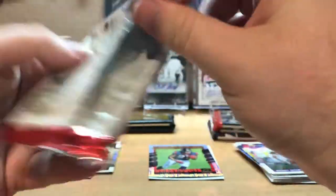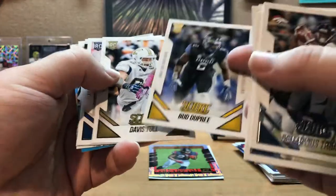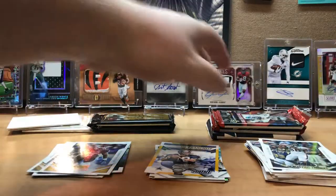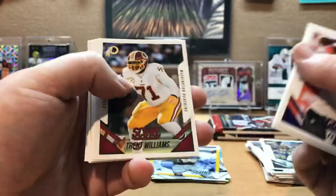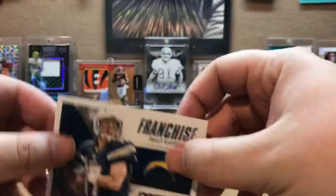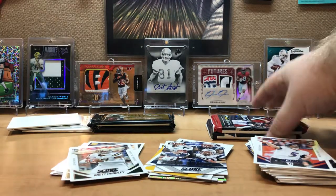Getting into some 2015 Score — just going to kind of fly through these until I get to the other more appealing packs. Dupree rookie, Davis, Carlos Williams, Jarvis Landry, Team Leaders Texans, and then a Franchise Leader Roger Staubach — there's another insert. Next Score: Romo, Ingram, Trent Williams, Delaney Walker, Mario Williams, Franchise Big Ben, Brett Hundley, Danny Shelton, Franchise Philip Rivers, and then a Team Leaders Patriots.